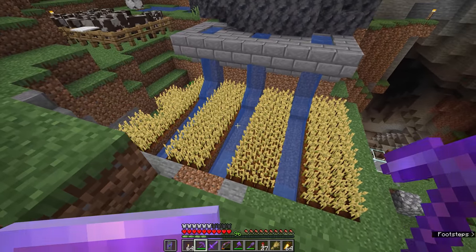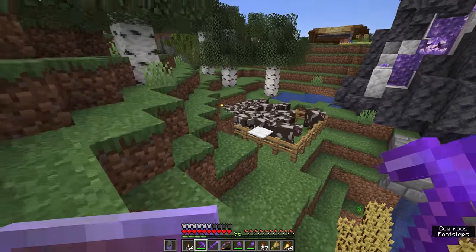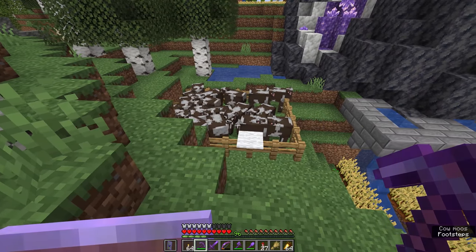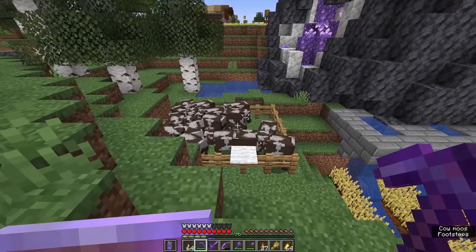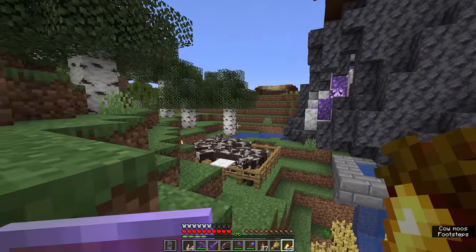Our first wheat field came shortly after that, and our first animal pen, which still has a bunch of cows in it. I moved the sheep into the sheep farm, but the cows are still here just in case I feel the need to get any milk or any steak - although I'm not really in the market for steak these days now that I'm trading golden carrots from some villages elsewhere in the world.